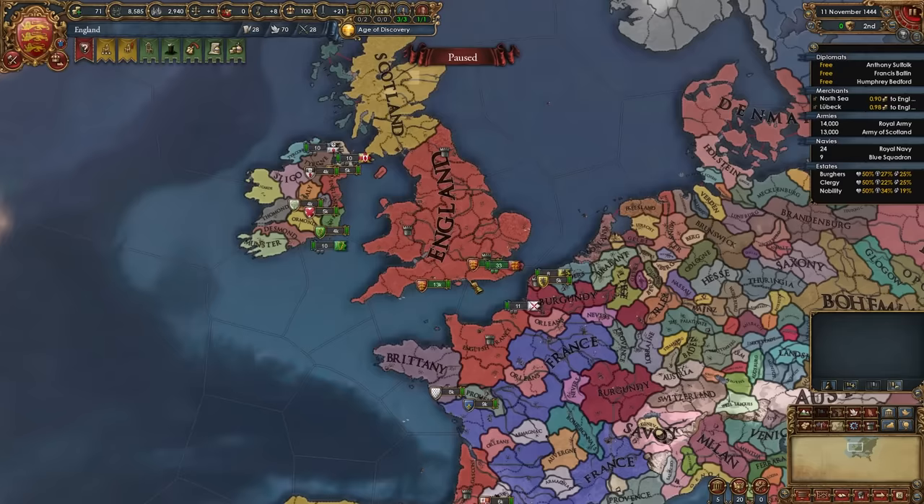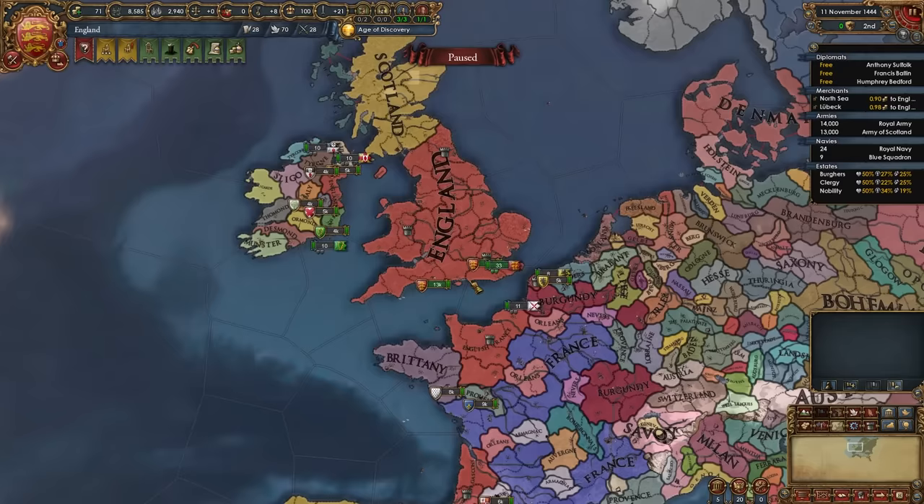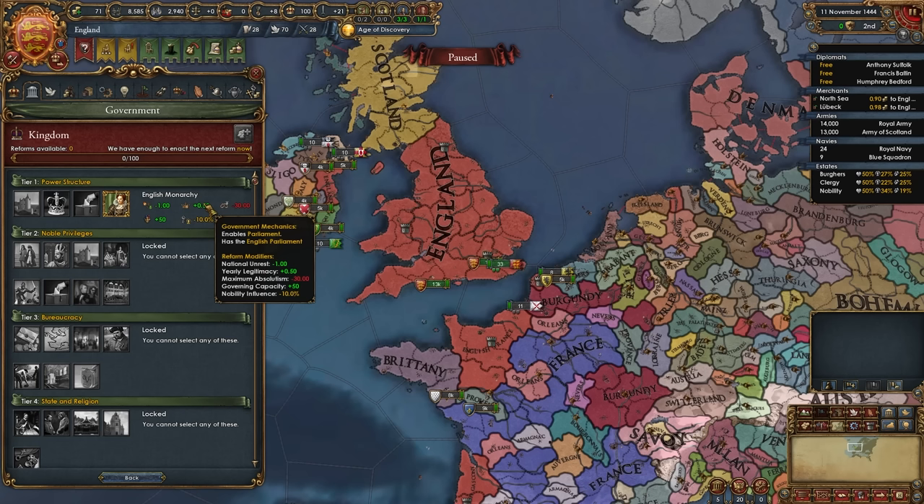After you've restarted and gotten that parliament issue, we're good to get the run started. England starts with the English Monarchy government type, which gives minus 1 national unrest, plus 0.5 yearly legitimacy, minus 30 max absolutism, minus 10% nobility influence, plus 50 governing capacity, and the parliament. English ideas are pretty good, even though we're going to get rid of them later on.